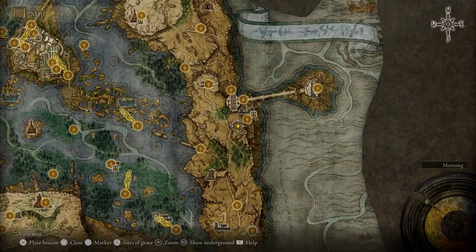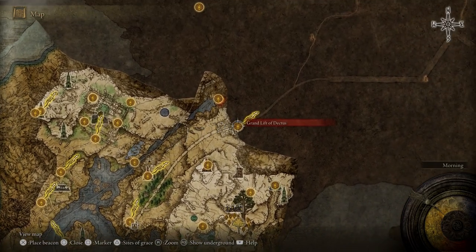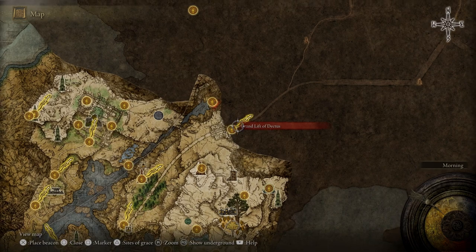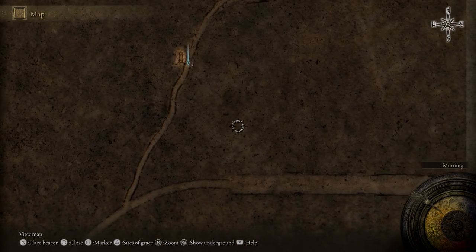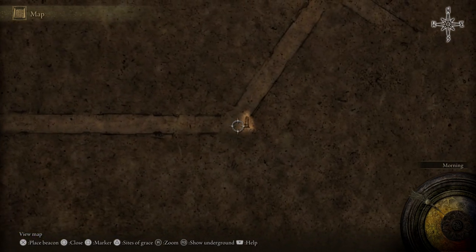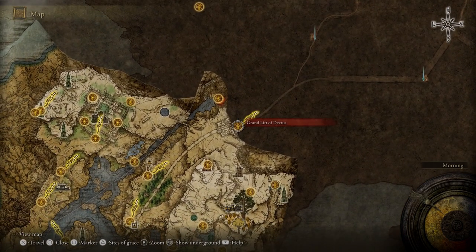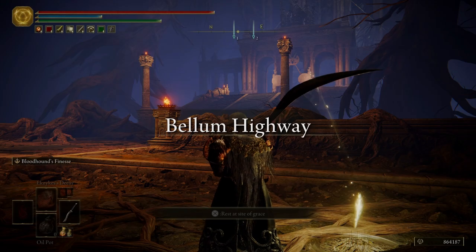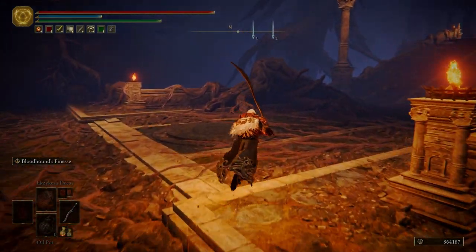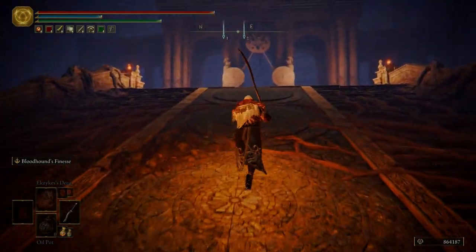Now that we've talked to Alexander, we're going to head over to the Grand Lift of Dectus. But before we do, let's put a few markers down — we want one right here and then one right here. Let's go ahead and fast travel over to the Grand Lift of Dectus. Turn our lantern on real fast, then we're going to go up to the top and hoist our medallion.